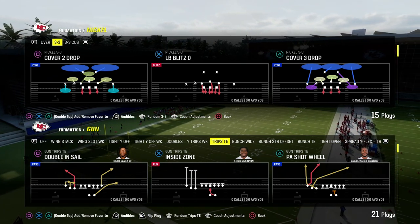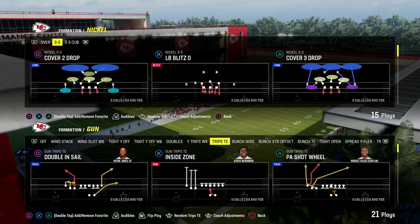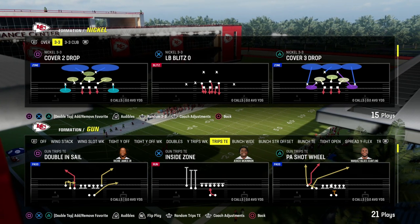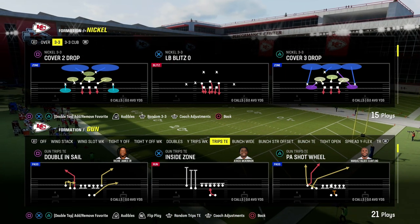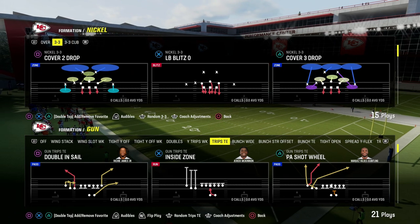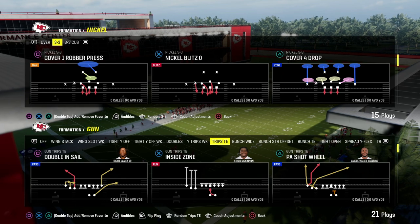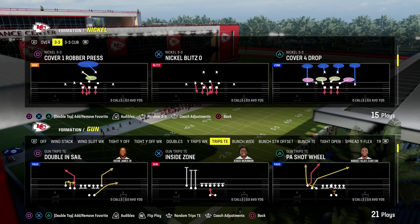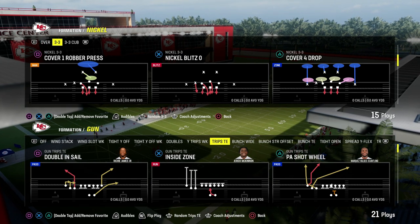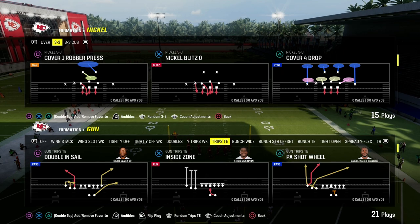I actually just dropped my full Trips Tied In Offensive eBook on the Patreon. If you're not a Patreon member yet, it's the best place to get better in Madden. You actually get access to all of my Madden Offensive and Defensive eBooks by becoming a member today. It's only $10 to sign up. You can sign up by clicking the link down in the description. We've already dropped three full Offensive and Defensive eBooks for Madden 24, and we're going to be dropping two more at the minimum today with some more defensive content as well.